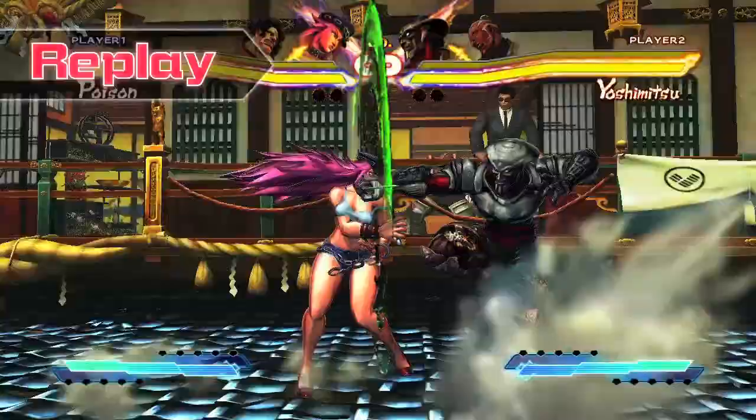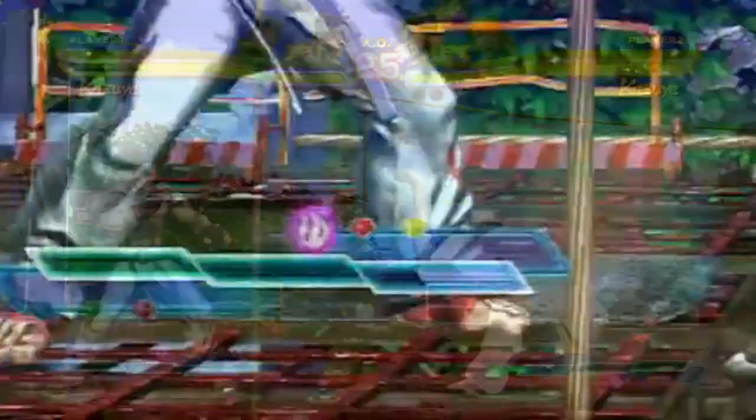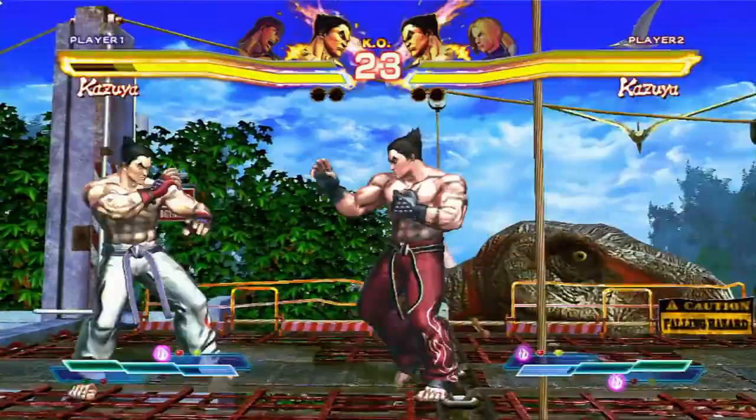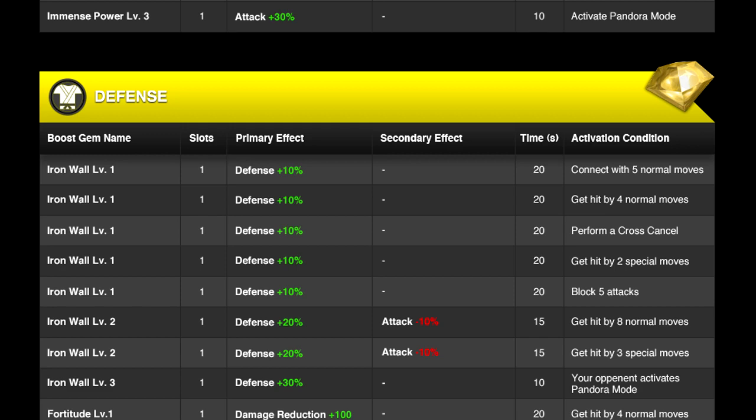Let's move into what the gem system brings to the table. Street Fighter X Tekken gives you three slots to occupy with gems for each character. These gems vary depending on which ones you choose and the effects they have, but they're governed by six different categories: attack, defense, speed, cross gauge, vitality, and assist.